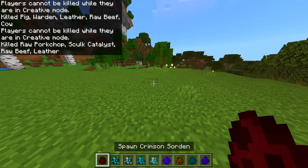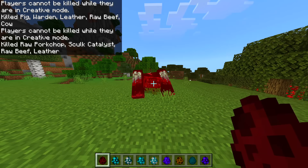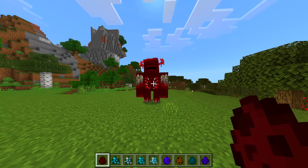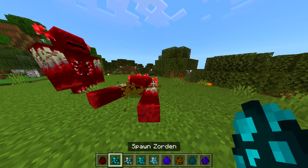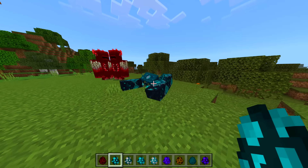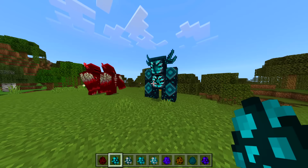Let's see — crimson. No way, already that's better than the other warden we just saw. Look at that animation — it just came out of the ground. Okay, what about this one? Is this one bigger? Oh my goodness.